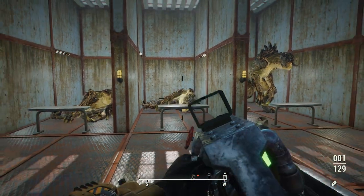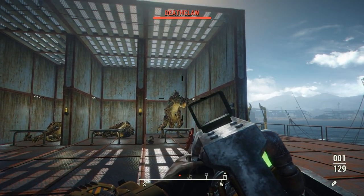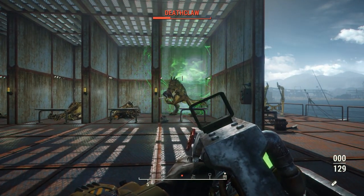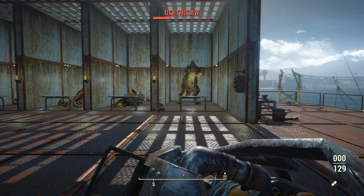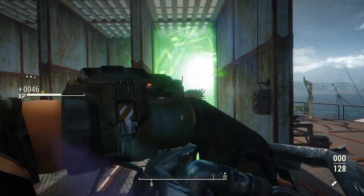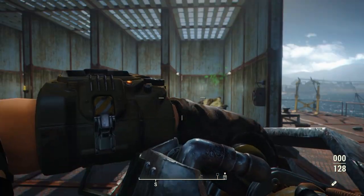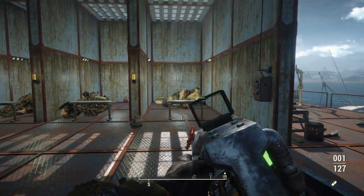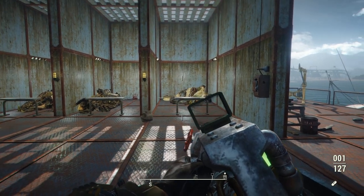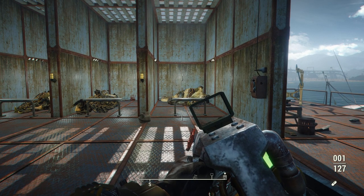Let's check out the grenade launcher. You only get one shot before you have to reload, so I hoped it would kill the Death Claw. Sadly, it did not, but it did pack in some pretty good damage. It takes two to bring down the Death Claw, but imagine if you were fighting a group of raiders — you'd probably be able to kill them all in just one shot. So this thing is definitely better versus groups of weaker enemies.